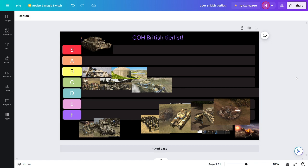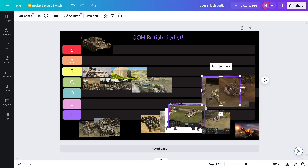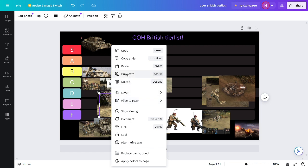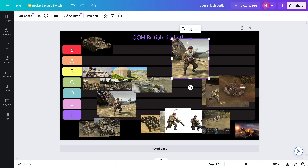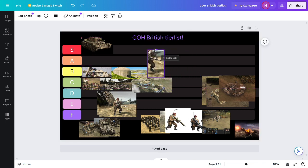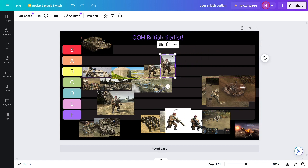I'm also forgetting that I have Lieutenant. The Lieutenant is going to be B tier. Lieutenant is good — he gives offensive buffs, makes your guys move faster. And if you get his veterancy up he can increase your pop cap. Same with the Captain, who gives good defensive buffs. But you can only have one of them, that's his problem.